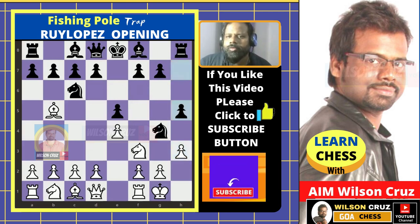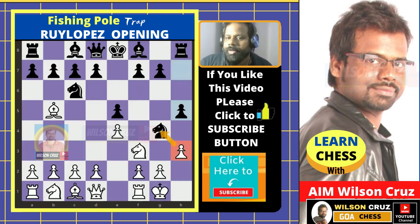Now in this position black tries a beautiful trap — black plays pawn on h5. This trap is nothing but the fishing pole trap. Now here, if white becomes greedy and captures hxg4...